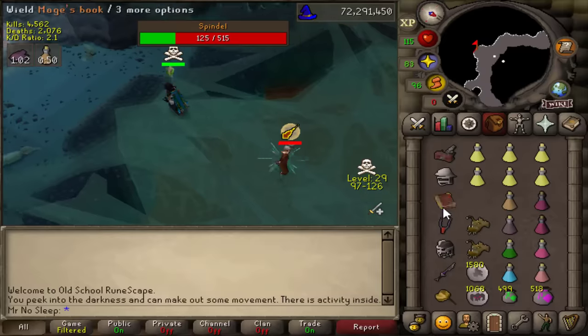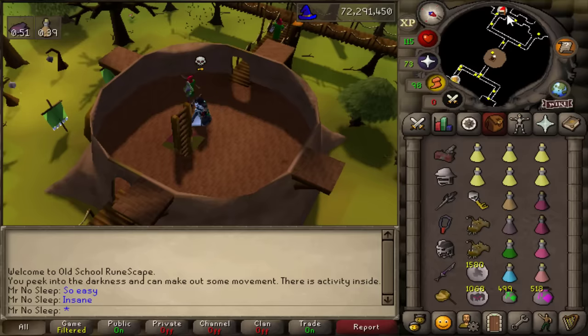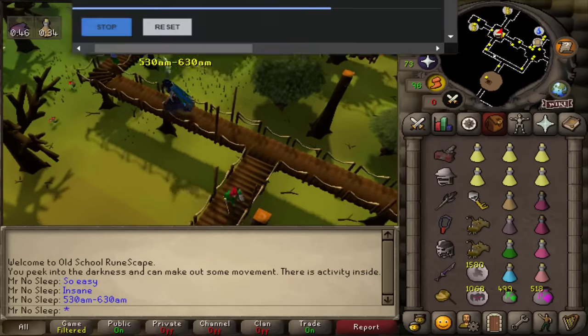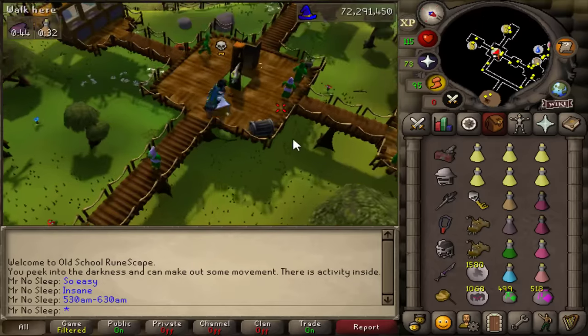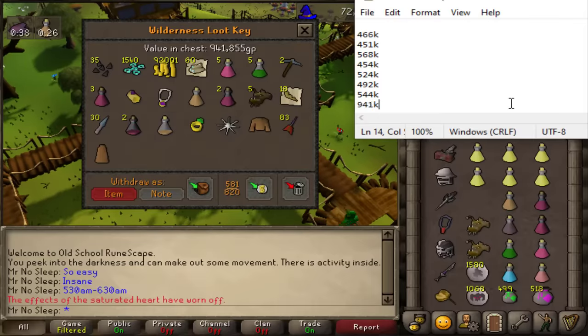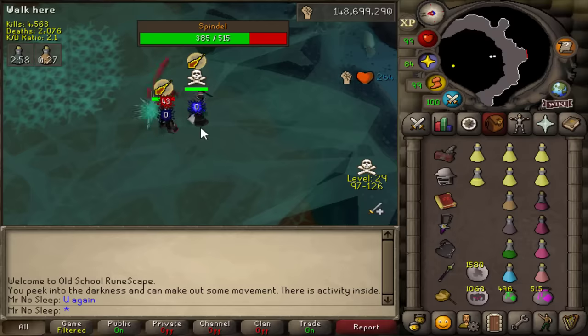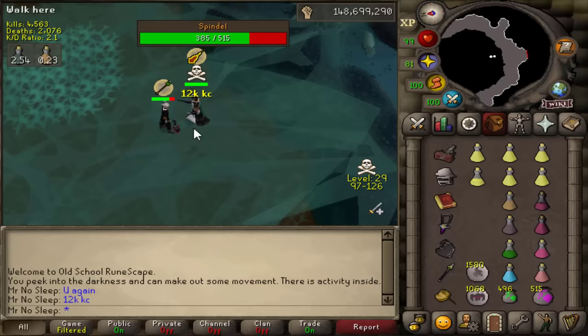If I can take it into my own hands, slow down these bot farms, and make a ton of profit at the same time — not only am I helping the game, but I'm helping my bank. I killed over 150 Spindle bots on my main and about 20 on my alternate account. I had around four hours of footage but broke it down into 25 minutes because no one wants to watch a four hour video.